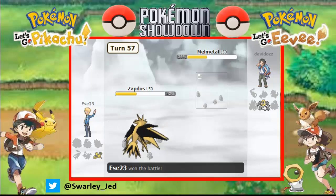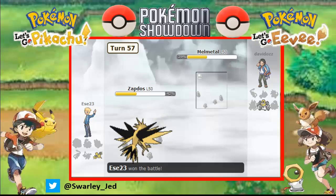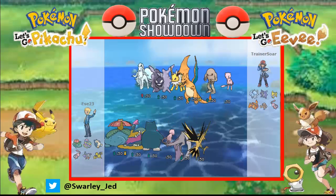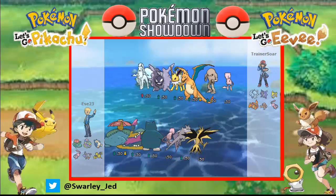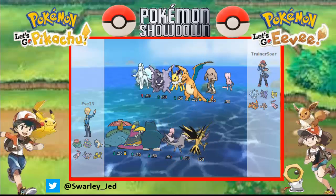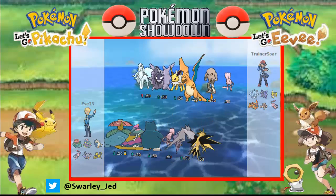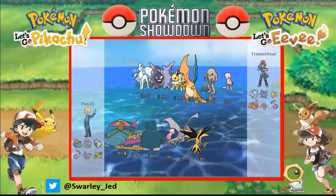So we managed to get a win in this match with Zapdos surviving too many attacks at the end. Let's go for another battle. This video is going nearly 22 minutes so this might be our last battle. There's a lot of Ninetales, Cloyster, Charizard - let's go for Aerodactyl. Half of his team is weak to rocks.